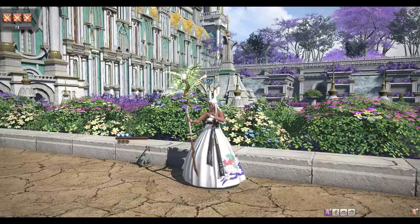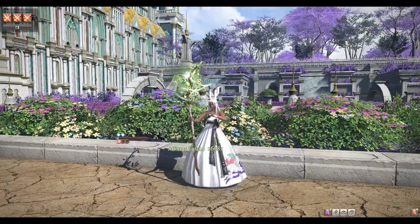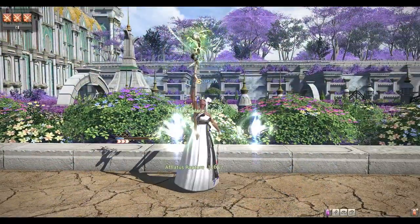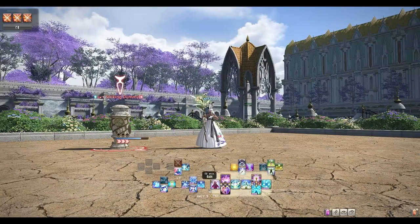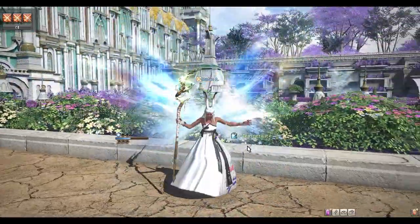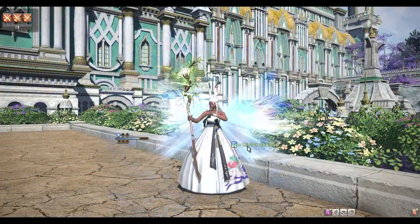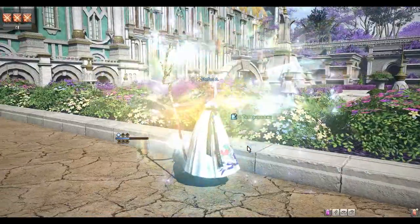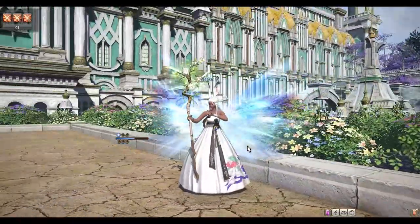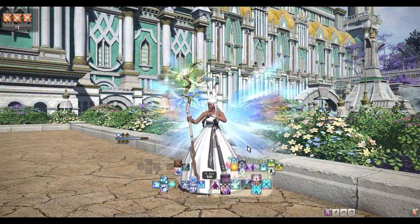Endgame White Mage is similar to level 50 with regens, but now you have all your skills for the lilies. You'll want to be utilizing your lilies so you can use Blood Lily, which is a massive damage skill that can only be used after filling the Blood Lily gauge. That mixed with Temperance and a singular shield ability called Divine Benison placed on the tank every 30 seconds is really the makeup of the White Mage. It's very forgiving due to the regen aspect and is recommended for all beginner players who haven't played any healer yet.